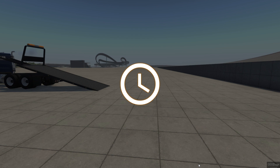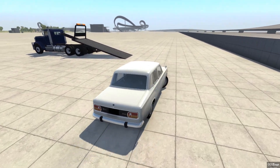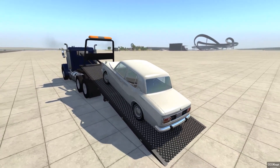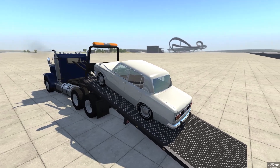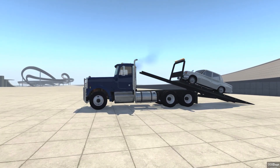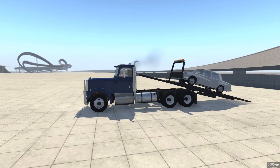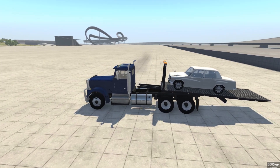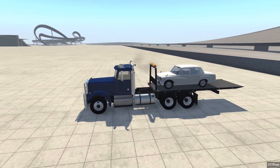I want to see if this works because this is revolutionary for this game guys — it's never been done before, to this extent. We can go ahead and park right on there. There we go, and then believe it or not, we can actually make it go back. Oh, oh — careful there. There we go: a fully functional tow truck.